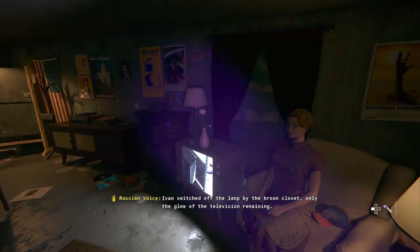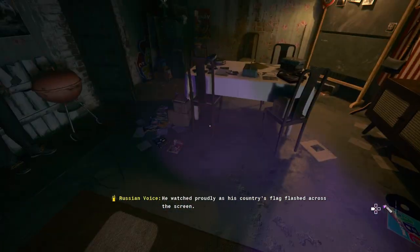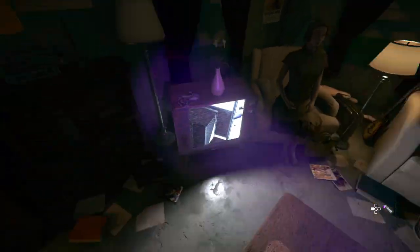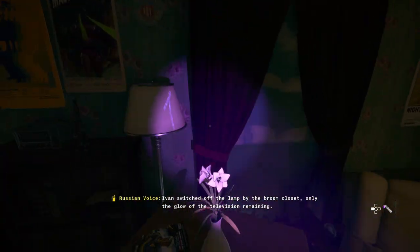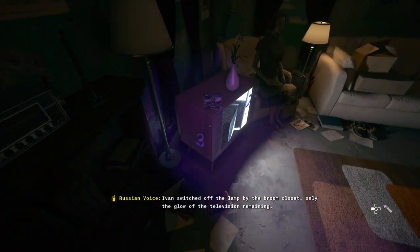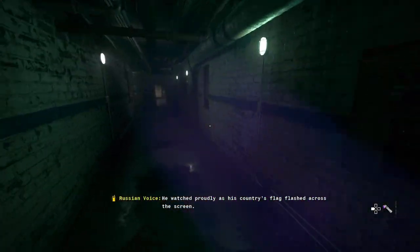The lamp by the broom closet is one. The TV is three. The broom is eight. And this one is six. So: lamp is one, broom is eight, TV is three, and six — I believe my code is one, eight, three, six.